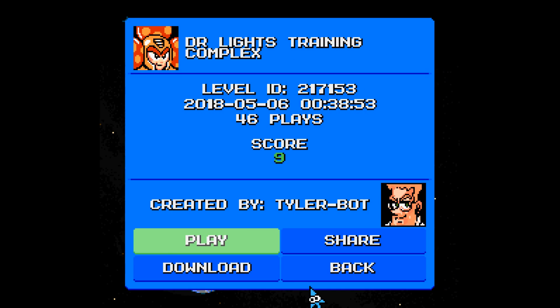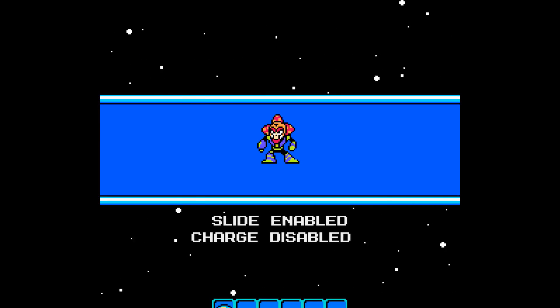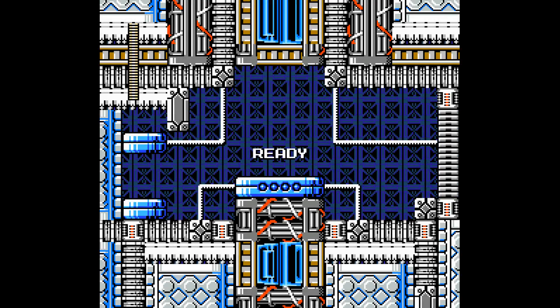Fourth and final level of the part is Dr. Light's Training Complex by Tylerbot, with 46 plays and a score of 9. This stage has two routes to go through: a Mega Man route and a Proto Man route, so I'll need to go through this stage twice. I'll first take the Mega Man route.